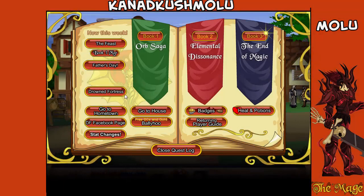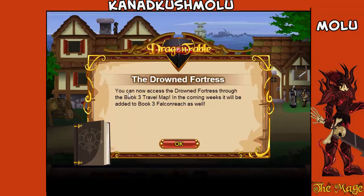Hey everyone, the Mage here, and now I am going to play the Drowned Fortress which came out while I was gone. You can now access the Drowned Fortress through the Bug 3 Travel Map. In the coming weeks it will be added to Bug 3 Falcon Reach as well.